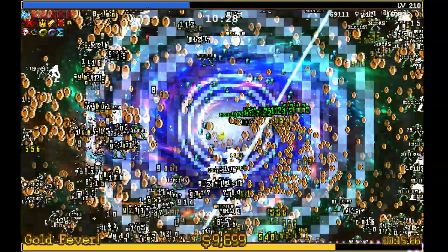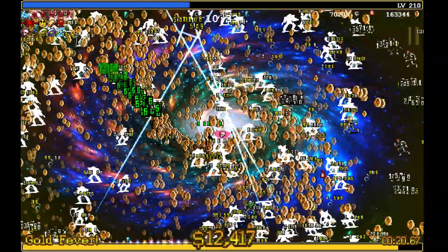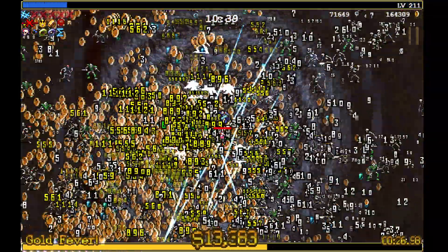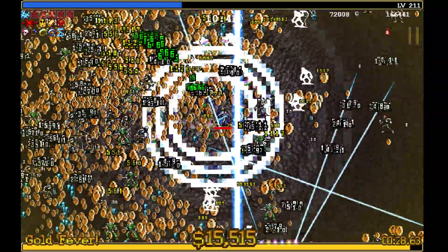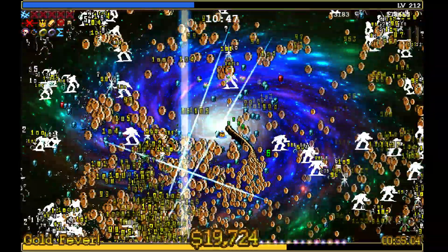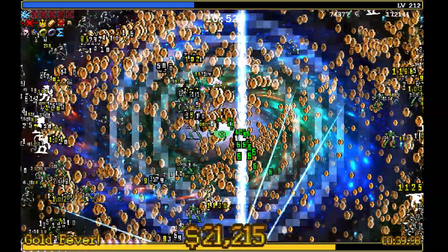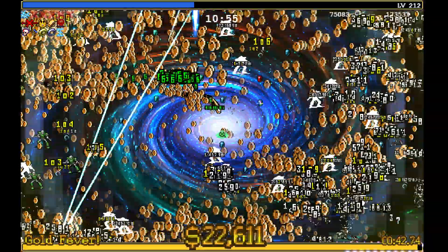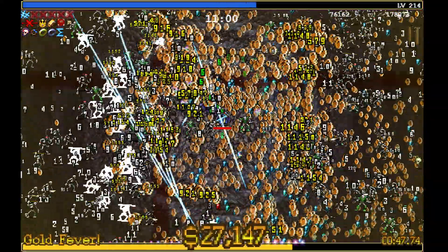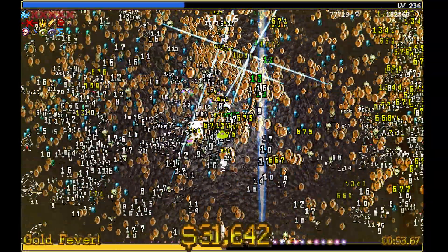Our entire point of the run is just to keep our Disco going as long as we can — just keep killing enemies as long as we can. Keep the Disco Boogaloo going as long as you can and you'll just be racking up huge amounts of coins and killing huge amounts of enemies. To trigger the disco, you pick up a little bag of gold on the ground. That is one of the reasons why the Bone Zone is the best zone for this strategy, because there are lots of bags of gold on the ground in the Bone Zone.